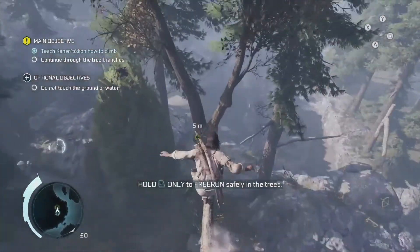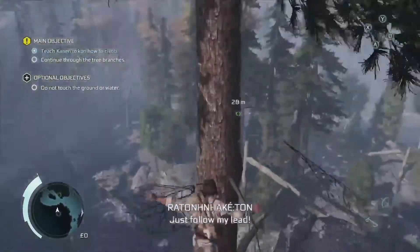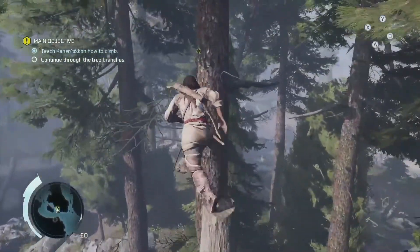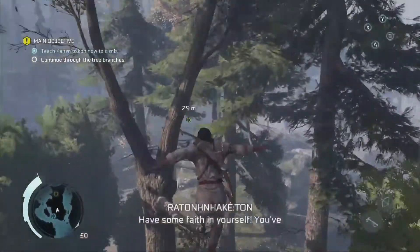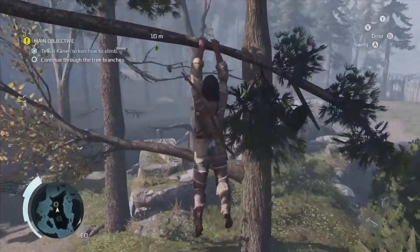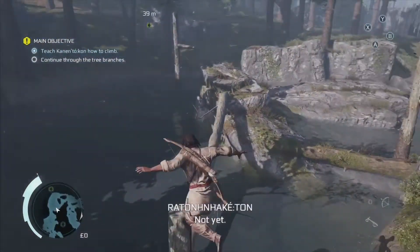Now that we have gone through that opening cutscene for the memory, we are at the point where we cannot touch the ground at all. The optional objective is now on screen, so if you do touch the ground or the water, you will fail. Just follow along with the path that I am taking. At a certain point you are going to cross a river, and your friend is going to end up getting stuck in the river — but you don't need to worry about losing 100% synchronization at all.